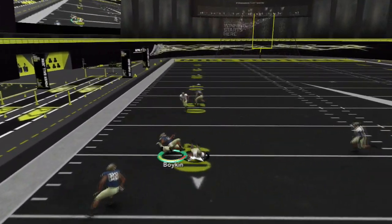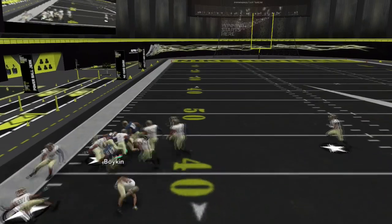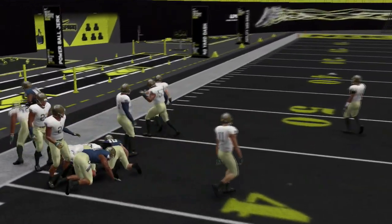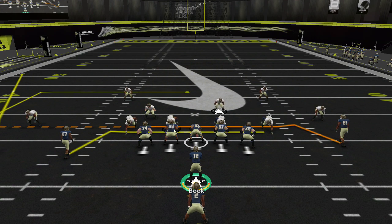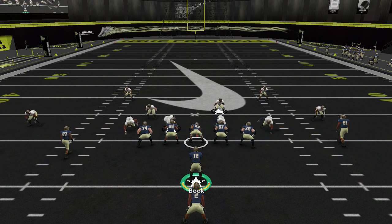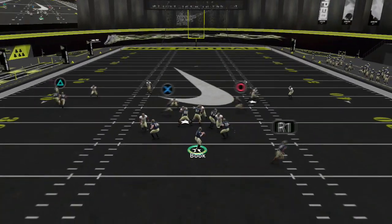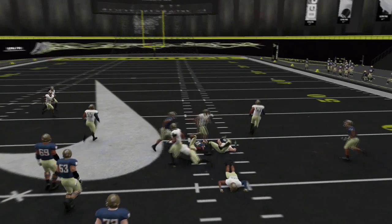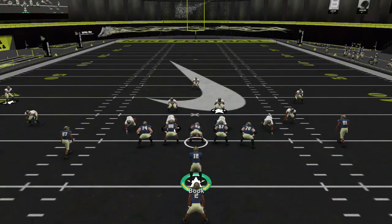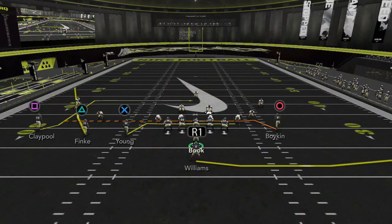What teams will do when defenders are cheating on the mesh is run mesh return — where receivers start running inside and then break the routes back outside, running a whip route. They'll run the route to about where the guards are and then break back outside if they're being overplayed inside, or they'll break the route right up the field, go to where the guards are, and then break right down the seams.